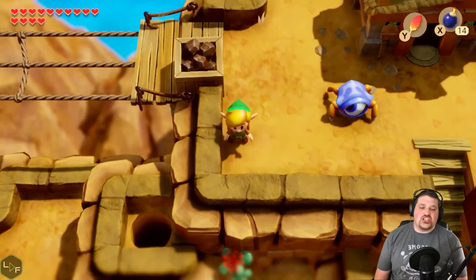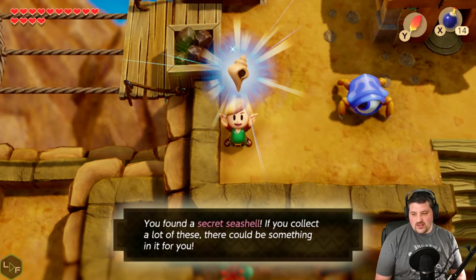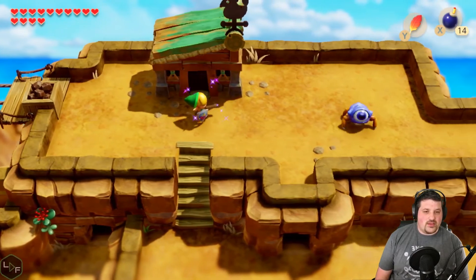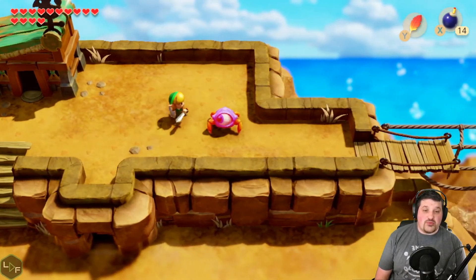That's how we get the seashell. Okay. Clever — I wouldn't have thought of that. I was trying to figure out some way of jumping in the hole.